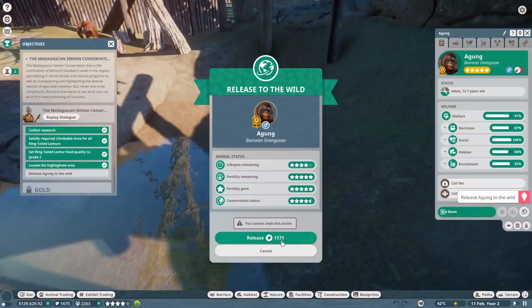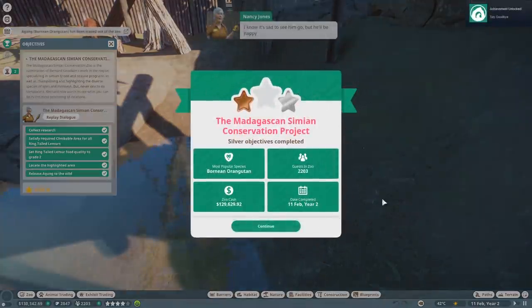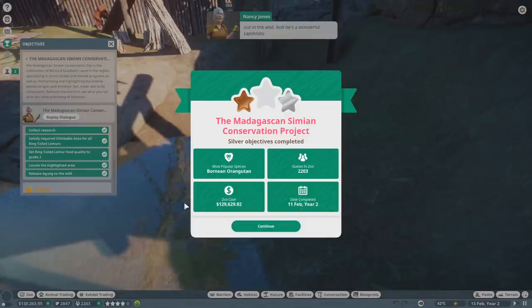Wow - we get a thousand conservation points for that, that's amazing! Let's go. I know it's sad to see him go, but he'll be happy out in the wild. He's a wonderful candidate for release - young, strong and fertile. Excellent work, you definitely have potential.